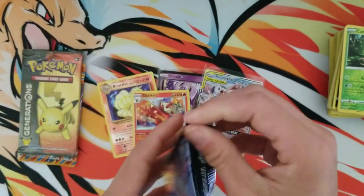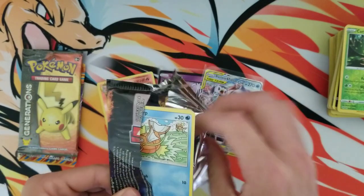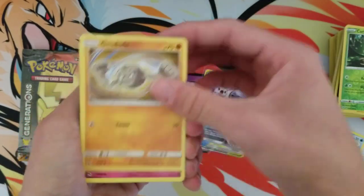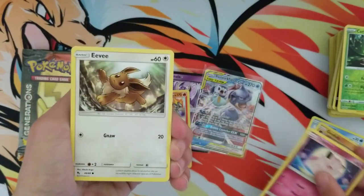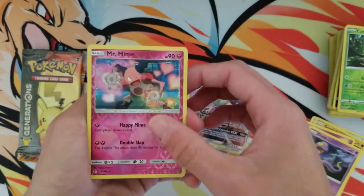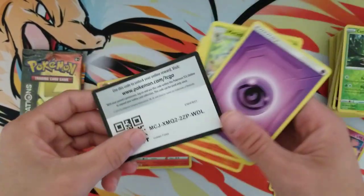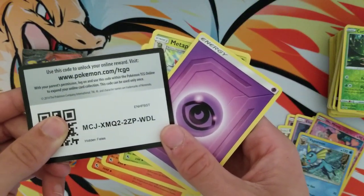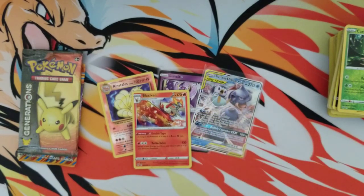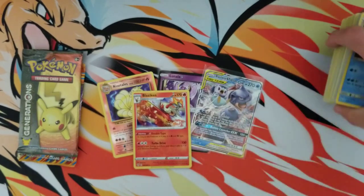Yep, me and Hidden Fates we don't get along — anybody that watches my videos knows that. I'm gonna keep my expectations low. There's probably a reverse holo trainer — basically the same thing — and a Vaporeon. It is what it is. That's just Hidden Fates for me, at least. I know some people are extremely fortunate.